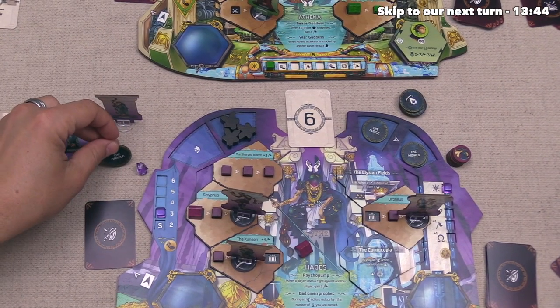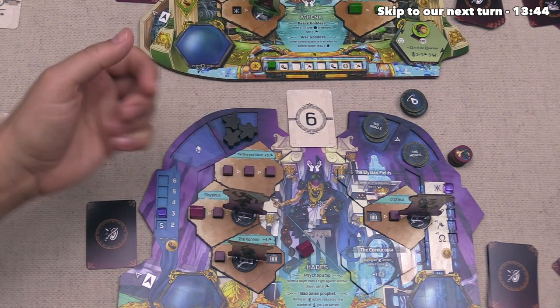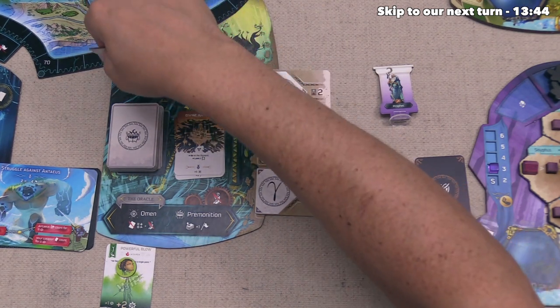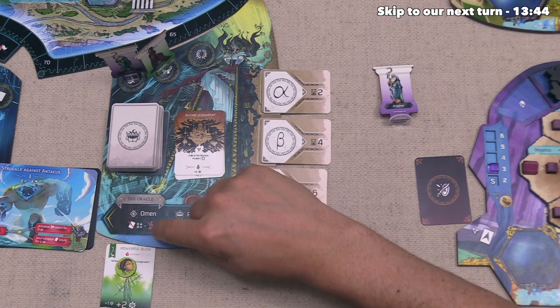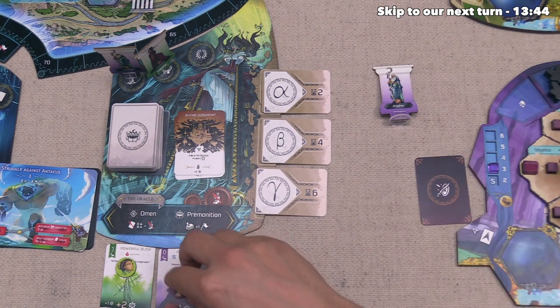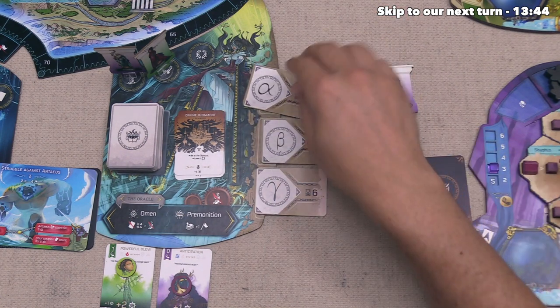Hades sends their last figure — a prophet — to the Oracle as well. They come to the Oracle, going to the spot that immediately gives them a believer, and then they do the omen action, which immediately uses up that believer they just gained. They discard a card showing water and place a token on top of it, then peek at the upcoming primordial card. That finishes up their turn.